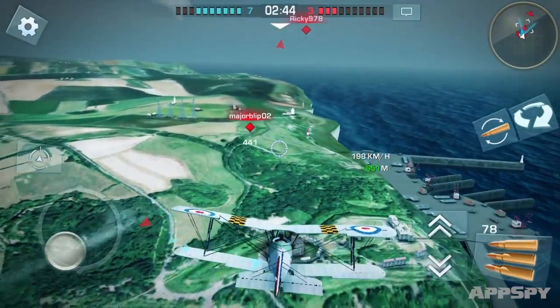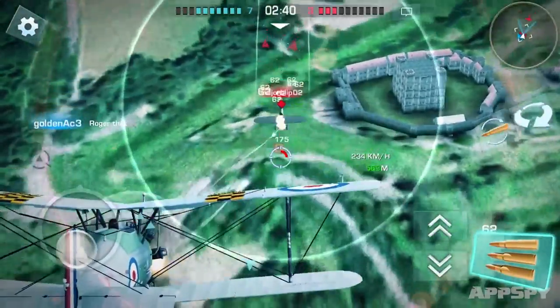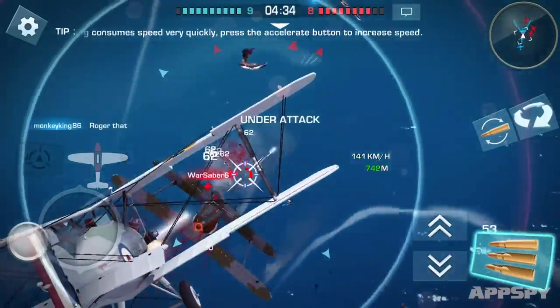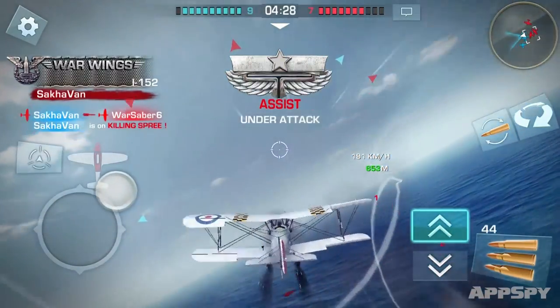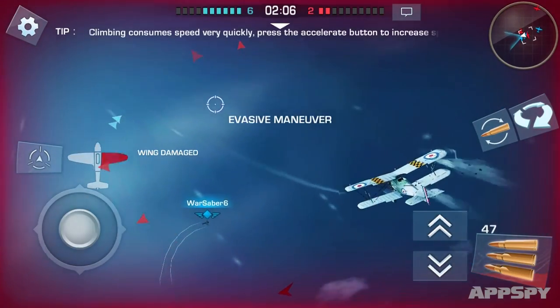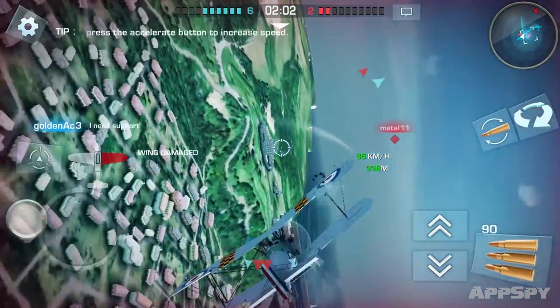As you'd expect, you spend most of the game behind the controls of an airplane. You're weaving through the air taking out enemy planes in death matches. You've got a joystick to control your movements and a few buttons to let you shoot things in their plane faces and also reload. If you find yourself under fire, a swipe on the screen will pull off an evasive maneuver. There are also two other buttons that represent your throttle and your air brakes.